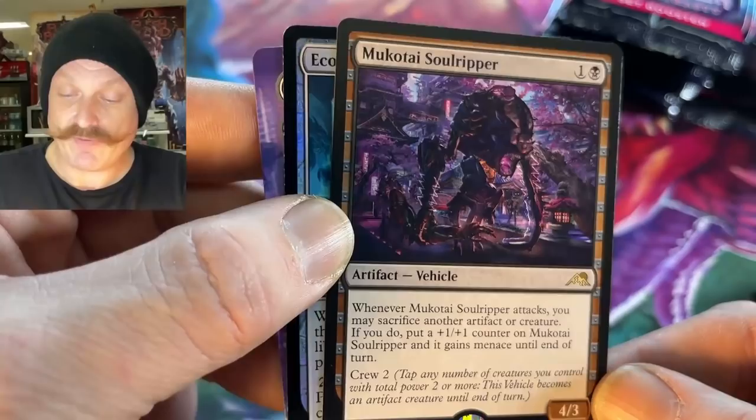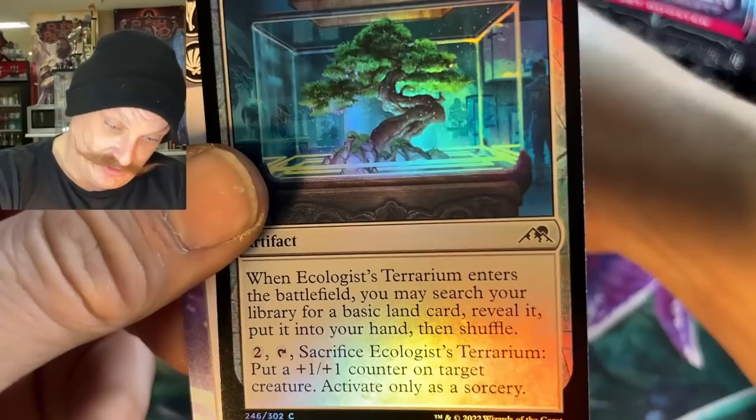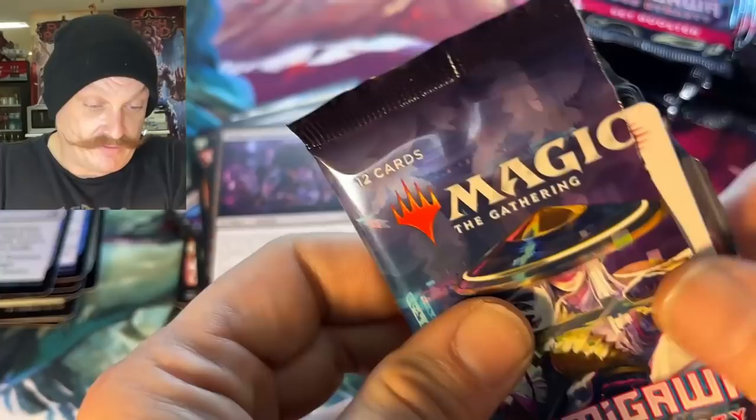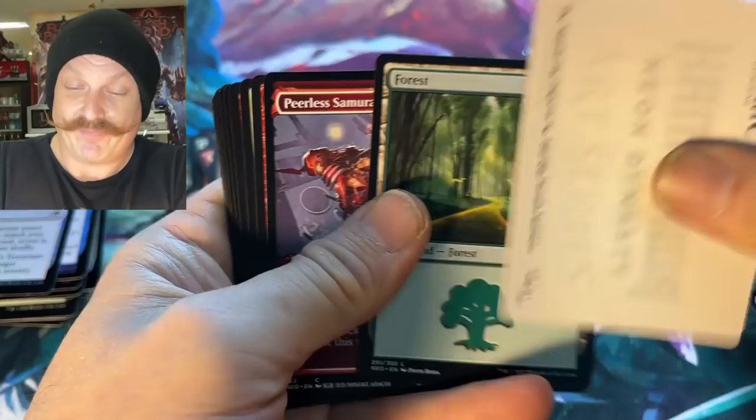The Soul Ripper — look at that vehicle. It's a menace, yeah, artifact vehicle. Jeez. Whoa, that's a beautiful foil — it's only common but look at that bonsai tree in a case. Cool. How do you get in there to trim that? It's the terrarium — is it the Emperor's Terrarium? I don't know.